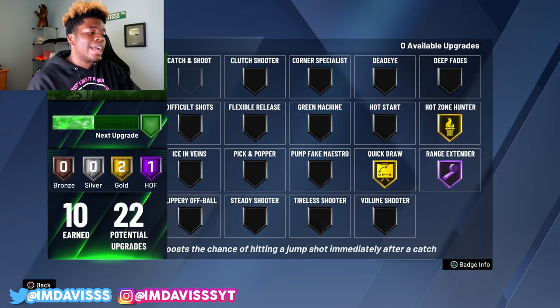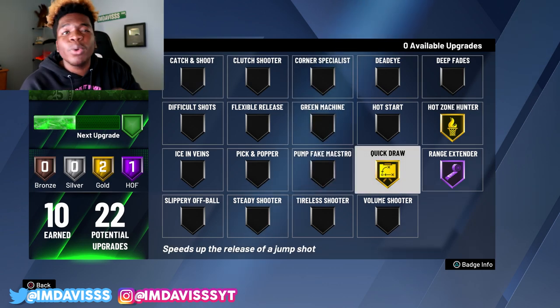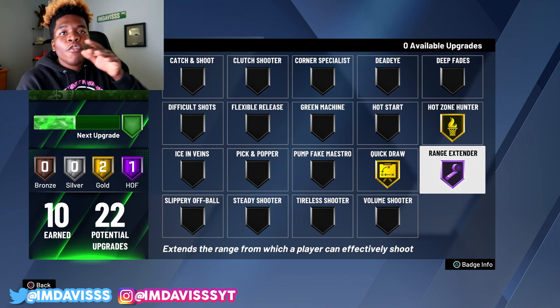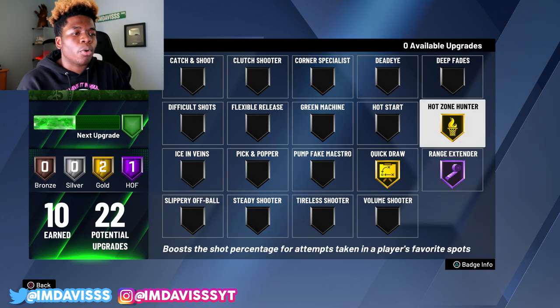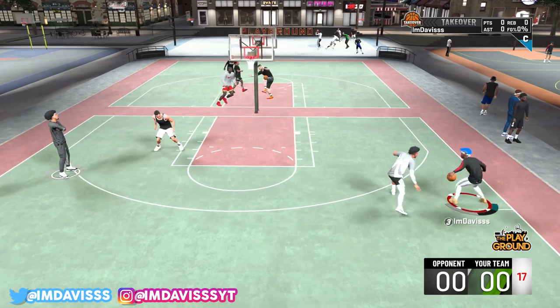Alright y'all, these are the badges I got right now for shooting. I have gold Quickdraw — I talked with you guys about that, gold Quickdraw is huge. I don't think I need Hall of Fame; my jumper's quick enough. Range Extender Hall of Fame literally raises your green window from the three-point line. Hot Zone Hunter, without a doubt, the best badge in the game.